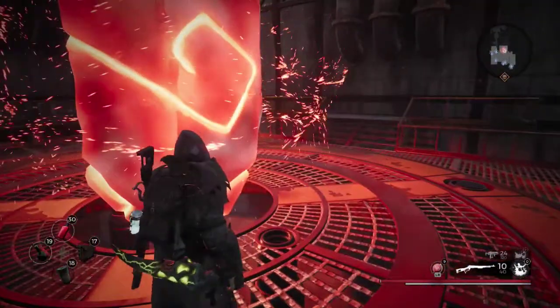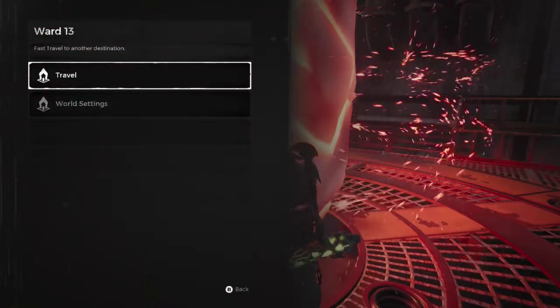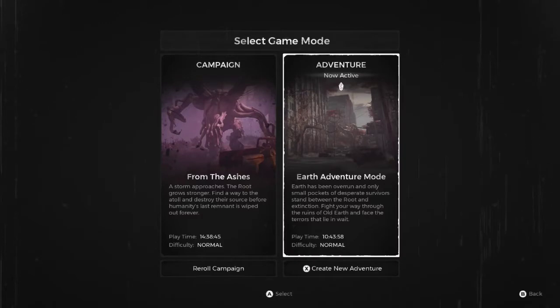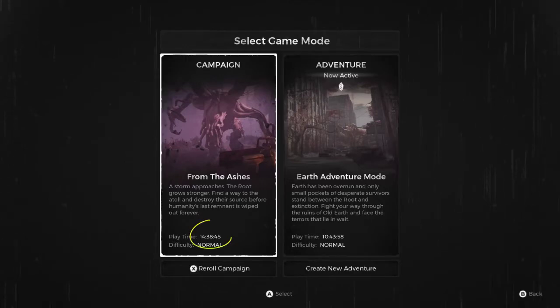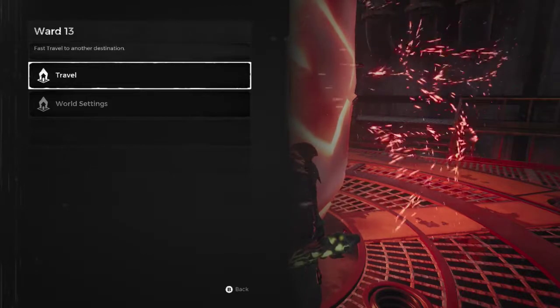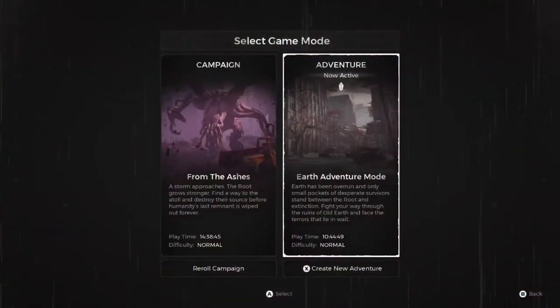One of the two important elements to this farm is understanding how adventure mode works. When you're in Ward 13 and you touch the stone, the fast travel menu gives you an option for world settings. Here you can choose to re-roll your campaign and you can also begin an adventure mode. These two modes are mutually exclusive, and that's really important to understand. The game will remember your campaign progress if you choose to activate an adventure. Whatever fast travel choice you make in the menu is applied to whichever game mode you currently have active.